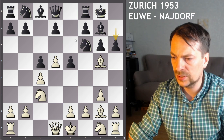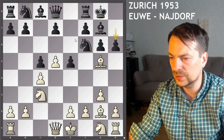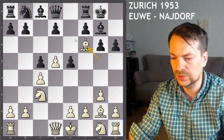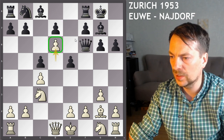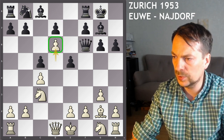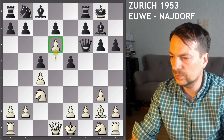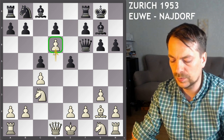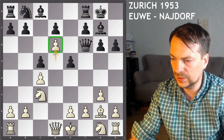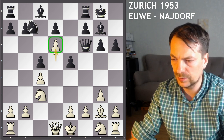So normally it's quite scary, but he decided that it's good enough for one game. He played d6, so this pawn here is very vulnerable normally, because if black develops, then he can take this center pawn and basically get a winning position. And white has to play very actively in order to basically sacrifice a pawn and get something for it.